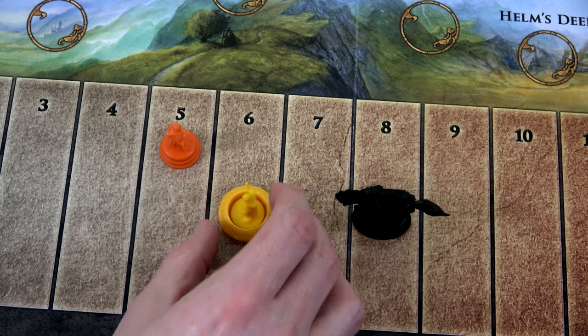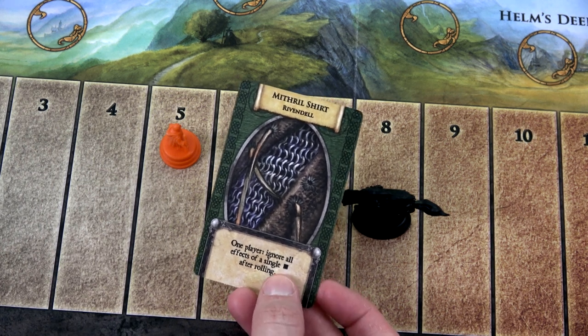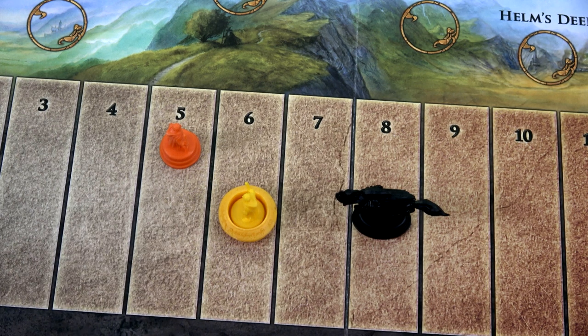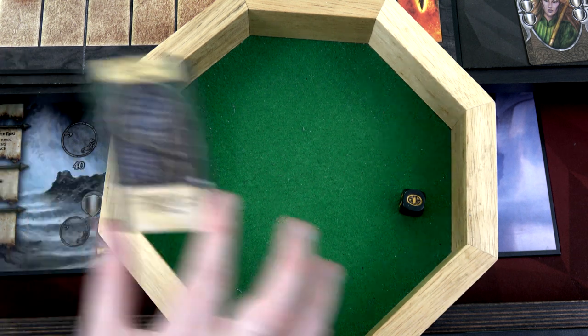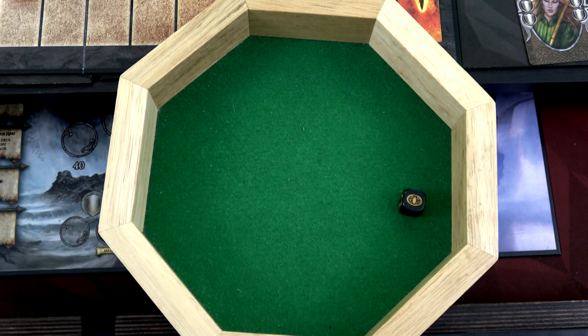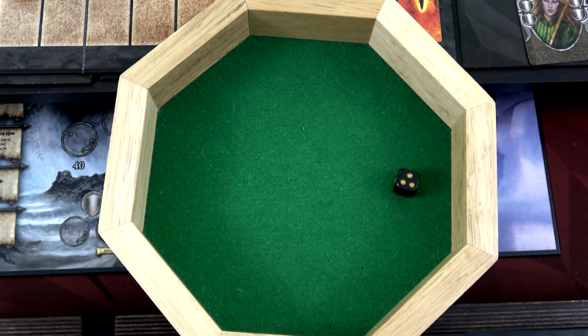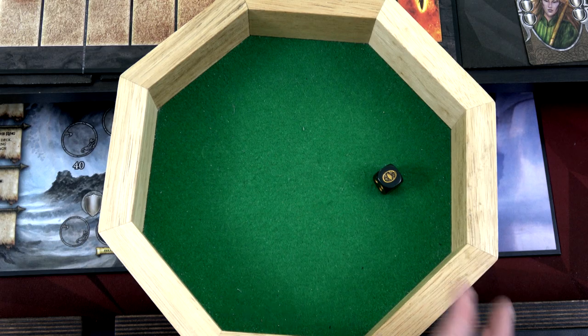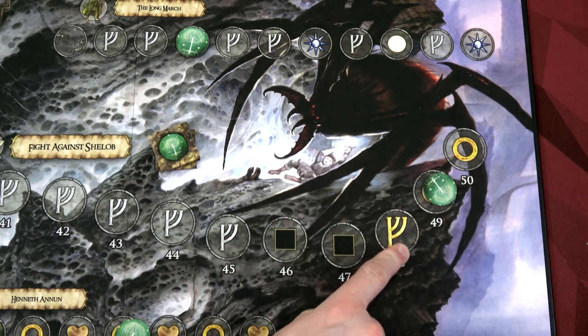Now I think I'm going to put the ring on Frodo. I have the Mithril Shirt in my back pocket — it says I can ignore the effect of a single die roll after rolling it. We roll and get the eye. With the eye moving forward, I'm going to use the Mithril Shirt to cancel that effect. That means he won't move forward — and since we rolled the eye, we get to move four spaces on a track. One, two, three, four on the main track. We do miss out on one space but we only need one more and we can reach the end.